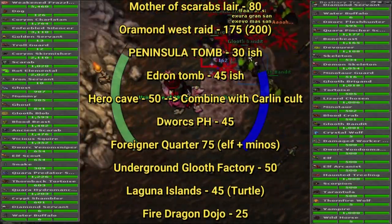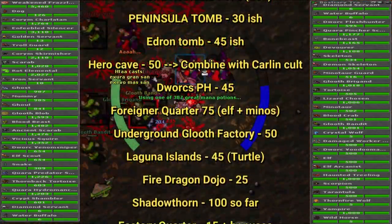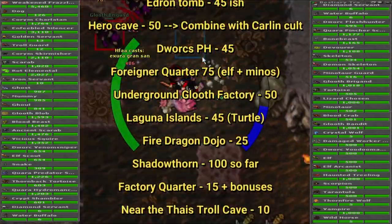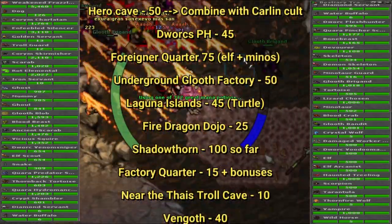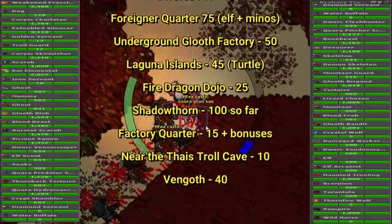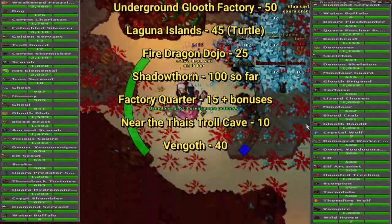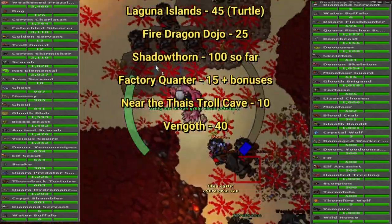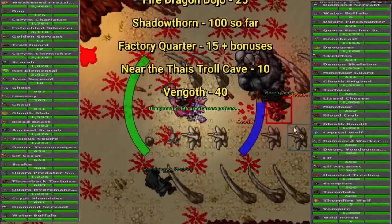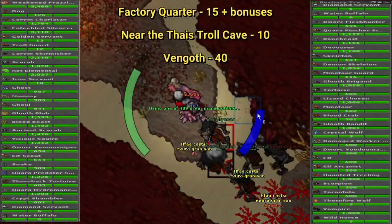I've also done a couple of charms in the Oramond West raid with friends — there are plenty of monsters with the Quaras. In Peninsula Tomb you'll finish Stalkers and Ghosts; in Edron Tomb you finish the rest of Ghoul and Skeleton. Hero Cave you combine with Carlin Cults to finish Hero and Vicious Squire. Dwarfs will give 45 charm points. Foreigner Quarters you can do without Rapid Respawn by combining Elf and Minotaur. The underground Gloof Factory gives 50 unique charm points with profit. In Laguna Island I did Turtles and Blood Crabs to gain Imbuia items for the Vampires. The Fire Dragon Dojo is 25 charm points and I hope to get a Samhain Helmet.